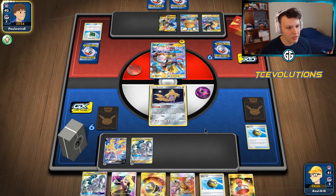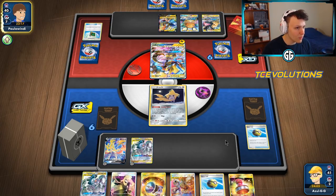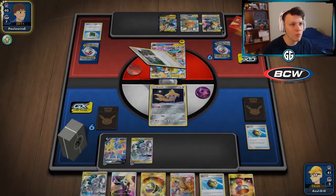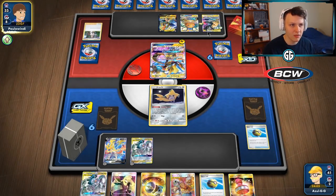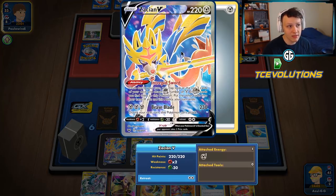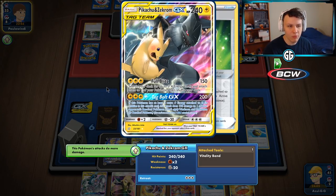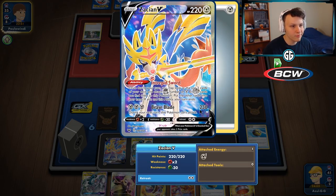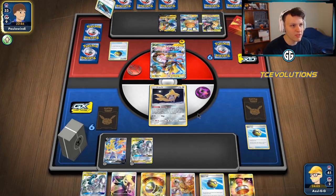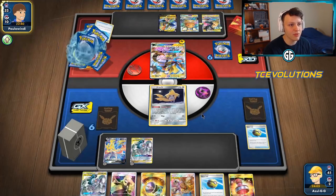All right, to each their own. We're going to get the Aurora Energy off the Guzman Holla and get ourselves the Escape Board. If we don't have that, we want the Big Charm. So we're going to Stellar Wish first and see what it gives us — Vitality Bands. I've been liking the Big Charm in Pikarom myself, but I can understand Vitality Band — 160, 220 with two E-Powers does get the knockout. But keeping yourself alive against Zacian with the Big Charm — with the ADP buff you're doing 260, that one-shots a Pikarom. I think the Big Charm is better. Quick Ball — second Electro Charger. This player is trying to one-shot everything.